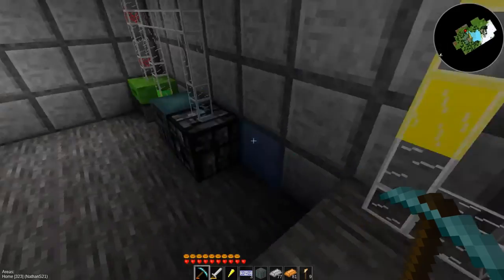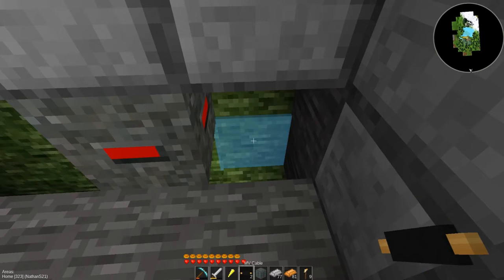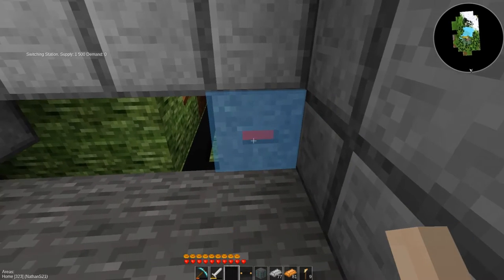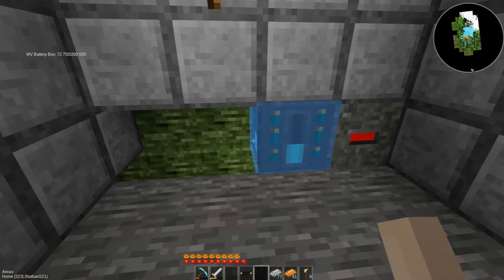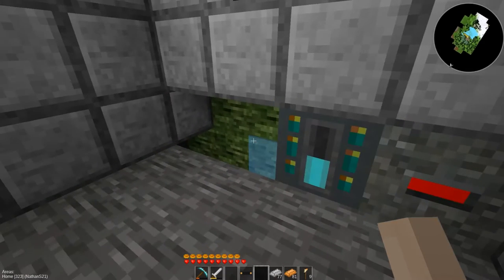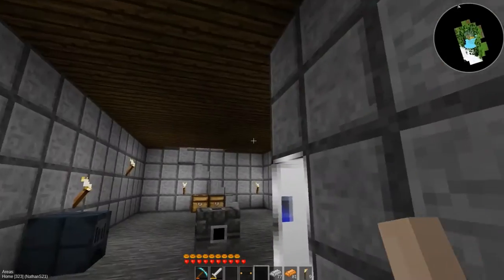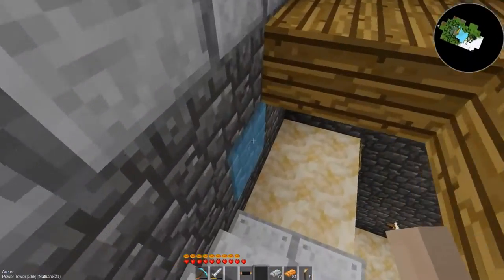I need some medium voltage cable. I'm going to put a medium voltage cable there and put the supply converter in that corner. Battery box there. It looked like it really jumped — it just equalized with the one in the power tower, that's all it did. Now I have a switching station to let me know what my supply is. I still have zero demand, which is good, and this is charging. The node detector will sit there.